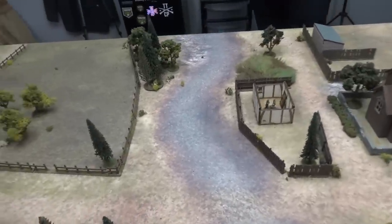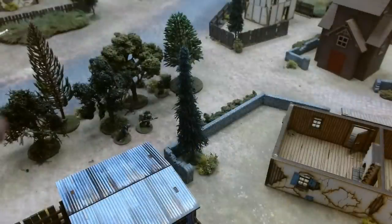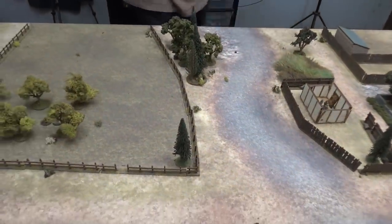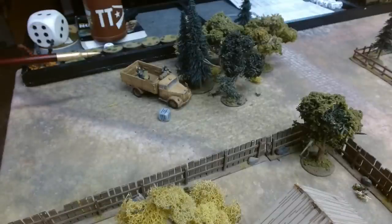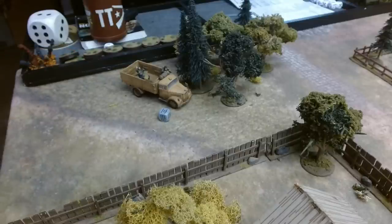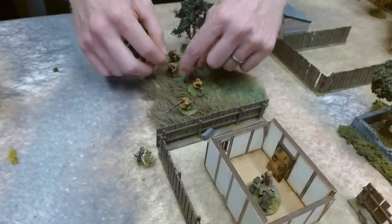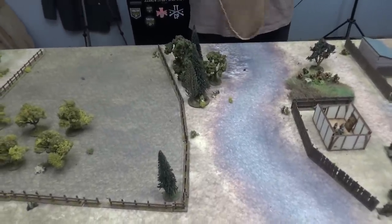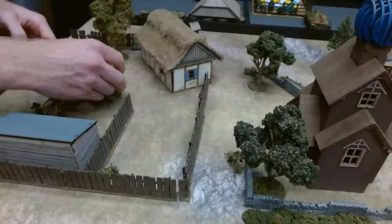Another German die — Andre brings in his regular Grenadier squad with the machine gun. Germans again — Andre puts a truck on his left flank carrying an SS squad plus Lieutenant Vesterman. Then a Soviet die — Ryan has run a regular squad of infantry with all rifles and an SMG sergeant up into the tall grass. Another Soviet die — he's brought another squad, mostly SMGs, up into the courtyard area.